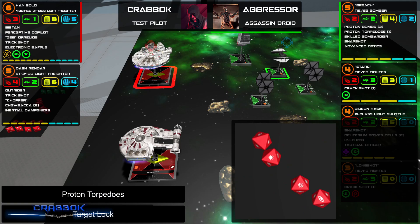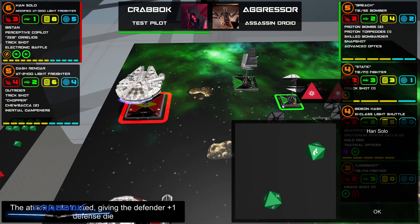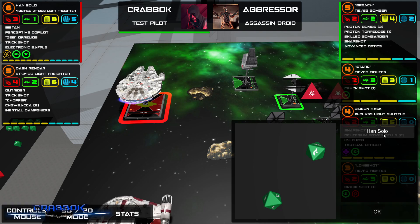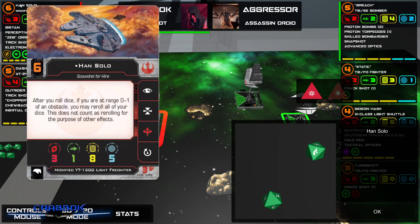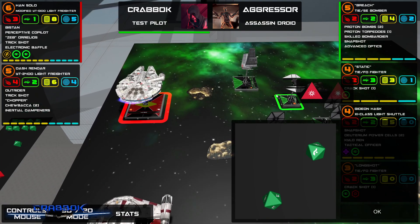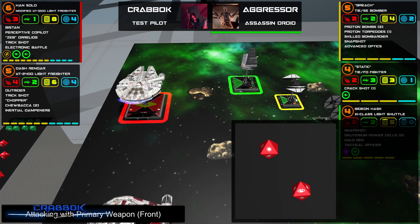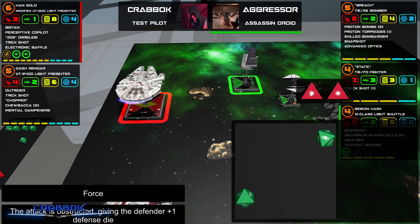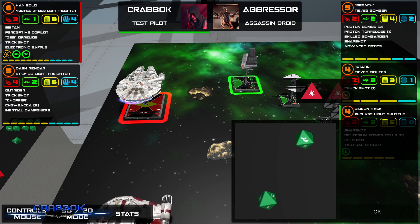A proton torpedo is coming in on Han — what are we going to roll there? I can do Han's ability on defense too? I think the last time I played Han was in 1.0. After you roll dice — I'll take the one evade, that's okay. Two hits this time — I will Han re-roll. Oh man, he is really good. I love Han Solo now — I'm going to run him more often.